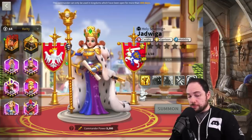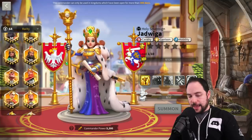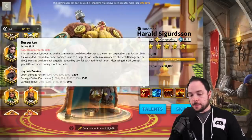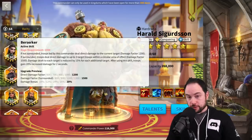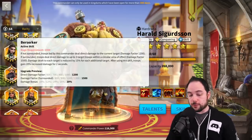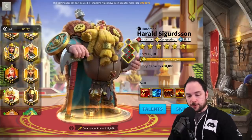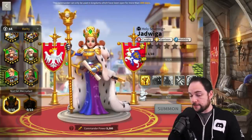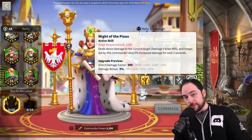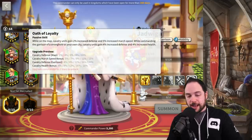Herald's active skill, when he's being surrounded, deals 1,500 damage factor and a 20% damage bonus for only two seconds. He also has some AOE and his kit's a little bit different. But 1,500 damage factor and a 20% damage bonus for three seconds on the new commander is pretty freaking good.